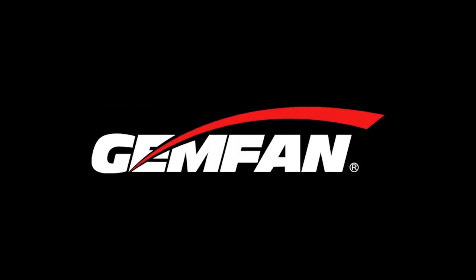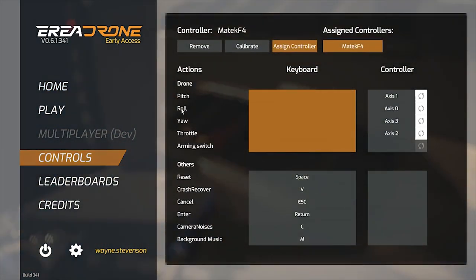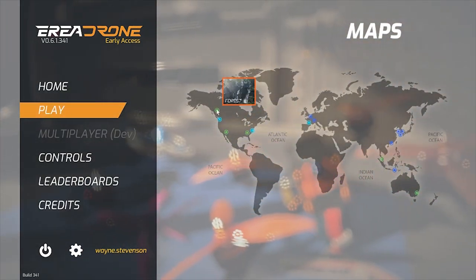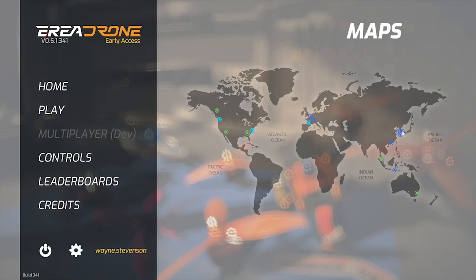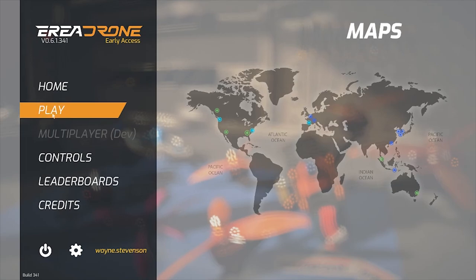I did have some issues running this one on one of my older systems — I can fly every other sim on it, but this one would sometimes work and sometimes wouldn't. On the newer system I'm using it works fine. Standard control settings, video, graphics, and audio settings. This one has a bunch of different tracks — keep in mind it's early access. It's been reasonably priced, but it's apparently a work in progress, and I hope they put a lot of work into it because it has a lot of potential.